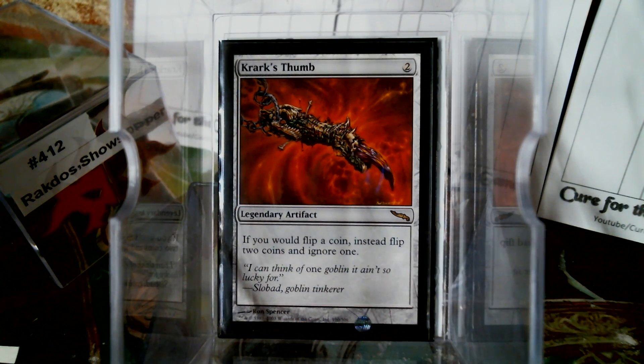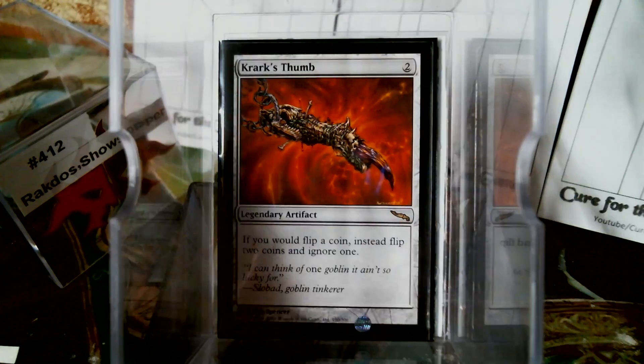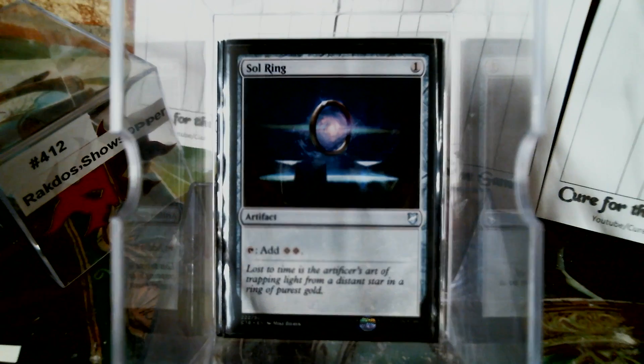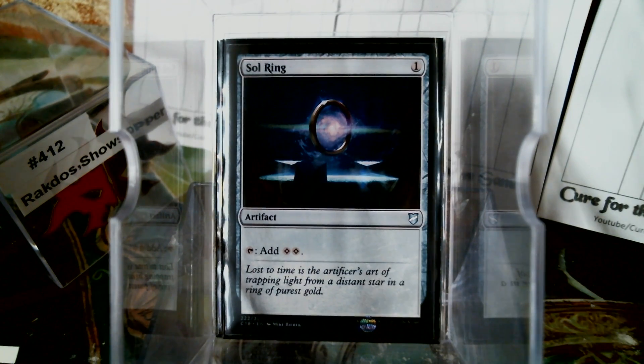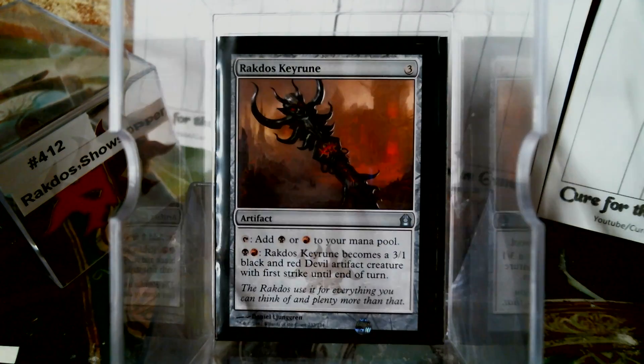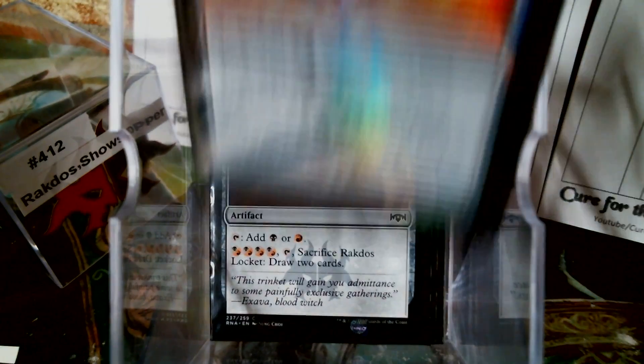I wanted to show the Thumb there first because it's kind of the obvious include. But since we're already in artifacts, we'll roll through the mana rocks, as it were. Of course, the Sol Ring and all of the Rakdos-themed artifacts — the Keyrune, the Locket, and the Signet.